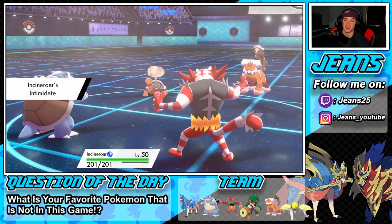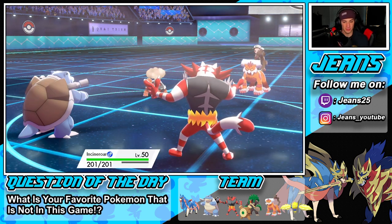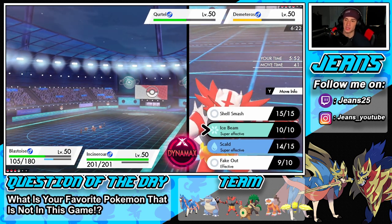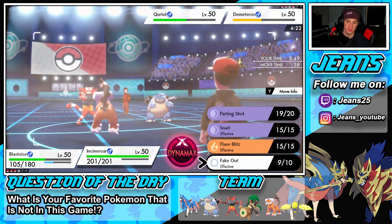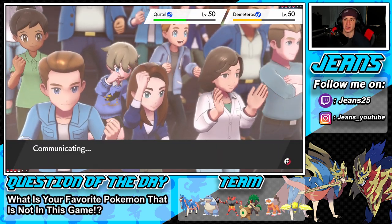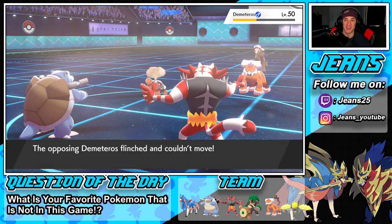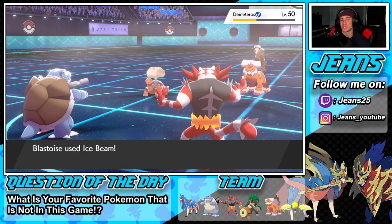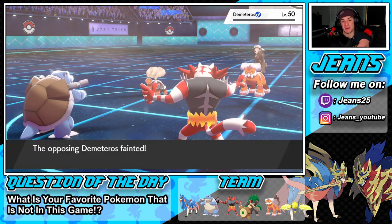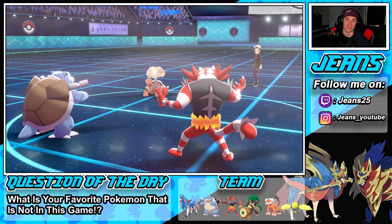Intimidate coming in — that's a good battle, two Dynamaxes still left. I think Ice Beam would be the better call here. We're going to Fake Out and double up into this slot, I need to get rid of this Landorus. Fake Out comes out, there's a flinch. Ice Beam should be able to pick up the KO — come on Ice Beam, do him dirty. Yes! Ice Beam picks up the KO. He might drop another Eruption or a Solar Beam — ooh, little Solar Beam action.